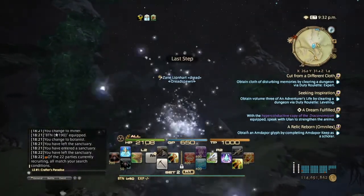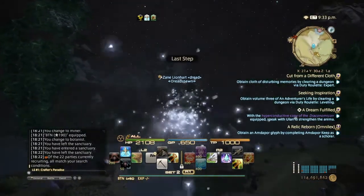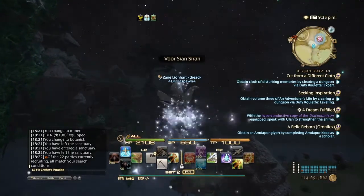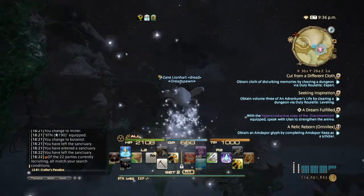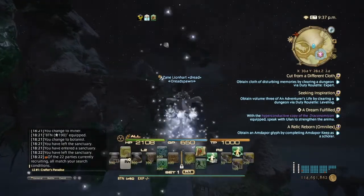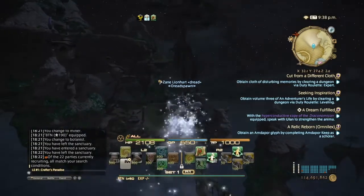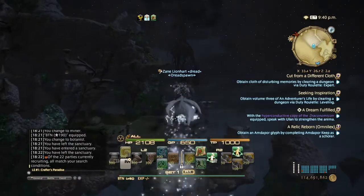You need at least 600 GP for the rotation to work — maybe a little bit more, like around 650 — so you can use Field Mastery to get the 100% gathering rate. Because believe me, at 4-5% you can still get nothing, and that really sucks.